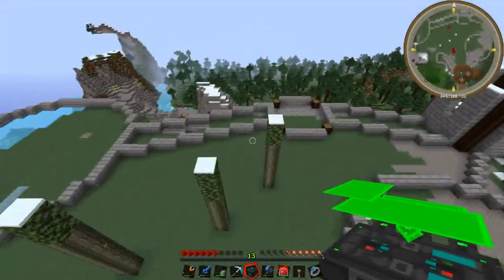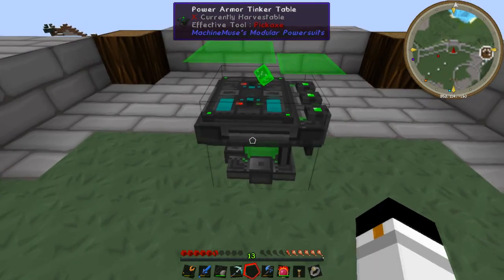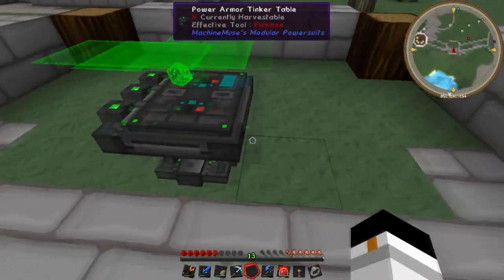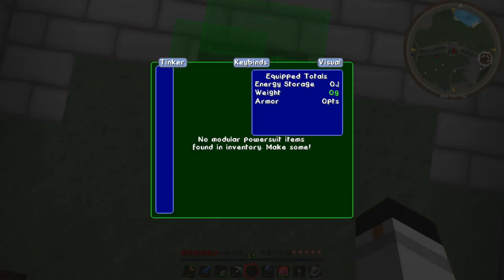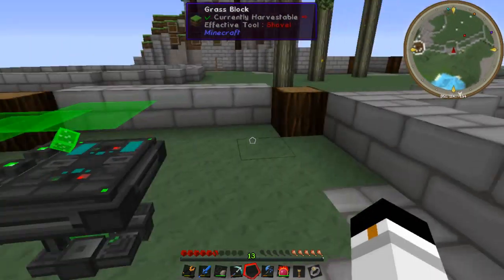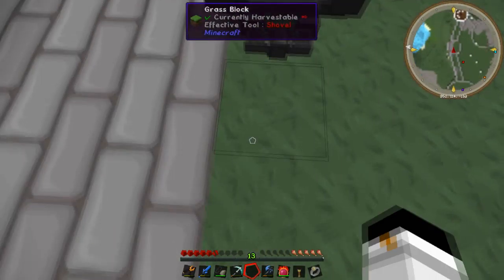This actually looks pretty high tech. I think our power armor tower is going to be this one. Oh my, look at that - that is impressive modeling work, even if I do say so myself. That's brilliant. Equipped. Totals. Energy storage. Weight. Armor. No modular power suit items found in inventory - make some. Keybinds and visual. I think we shall stay away from that until we know what we're actually doing.